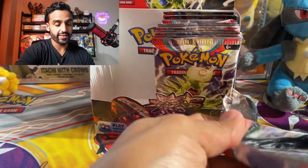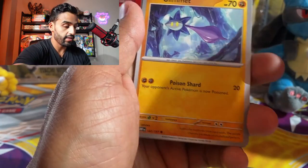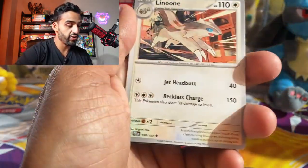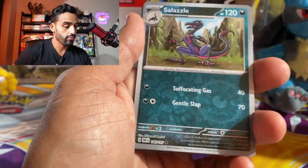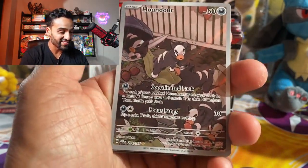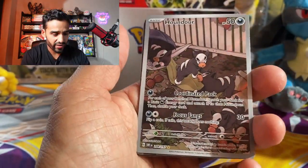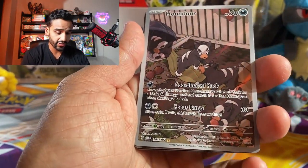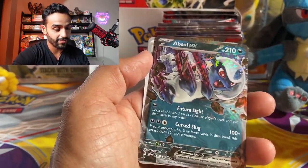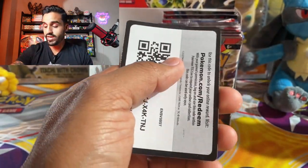We got a Swablu, Glimit, Tadbulb, Espeon — it's a nice Espeon — Sharpedo, Linone, Salazzle. Let's go — I wanted to get this so bad! We got a Houndor illustration rare. The color is a little more dull than I thought but still a really nice card. And we got an Absol EX — wow, that's a really cool Absol. I like how they made his paw look so 3D, it's just jumping at you. So we got a double banger — I think that was our first pack on this side.